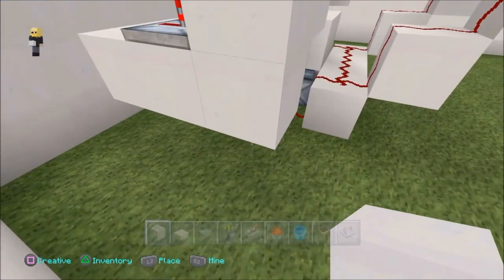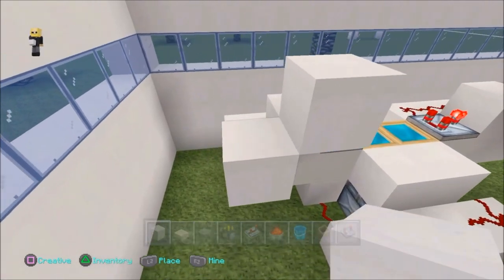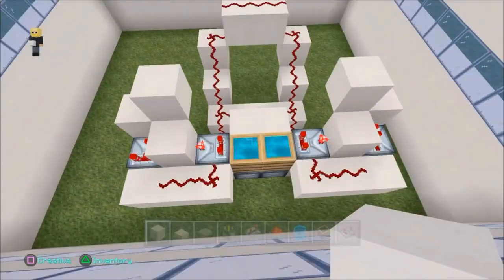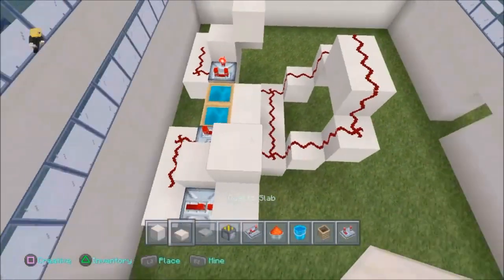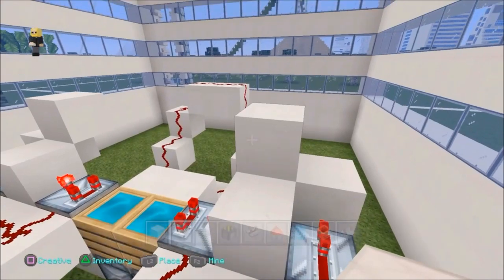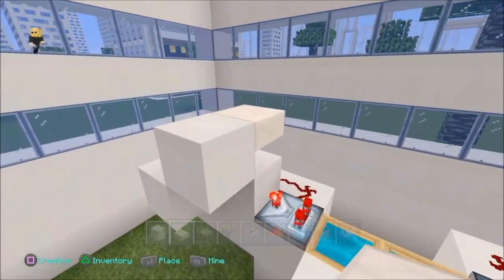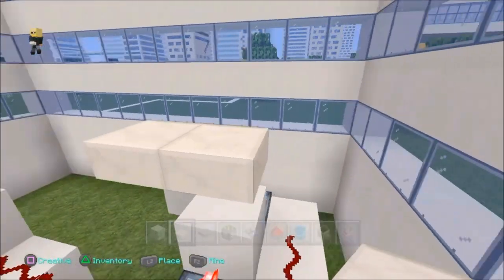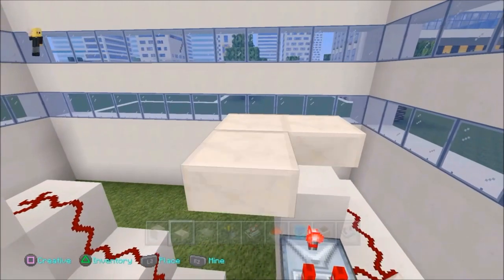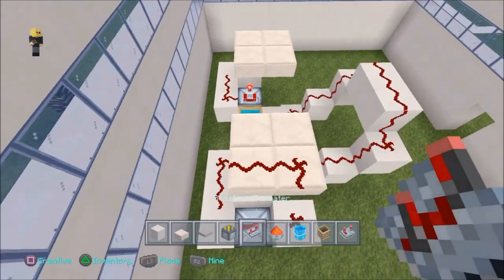Break that block underneath, break that block underneath, put one on top, and break one under that one. Get out your half slabs and place it there on the top part of that block, then break this block. Put another half slab here, and another one here and here. Put two more, and two more on both sides - keep it symmetrical, guys.